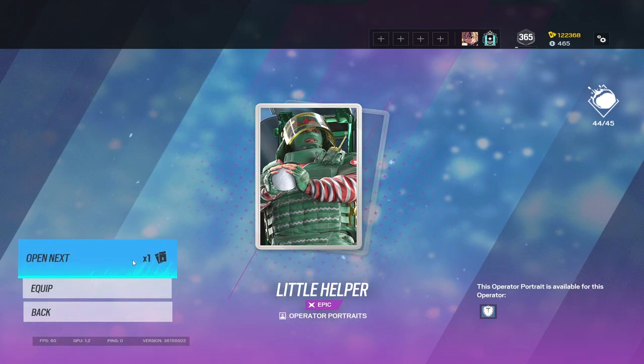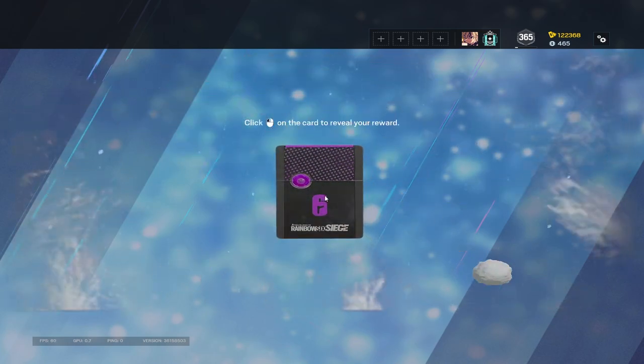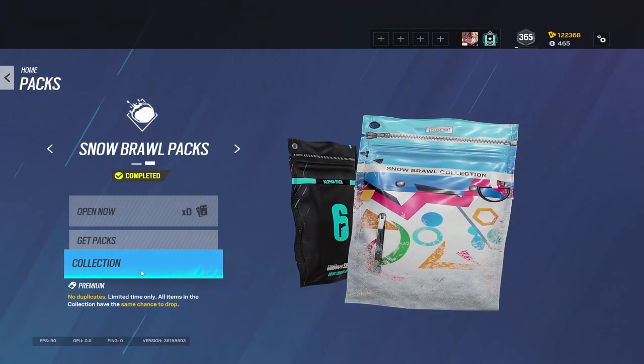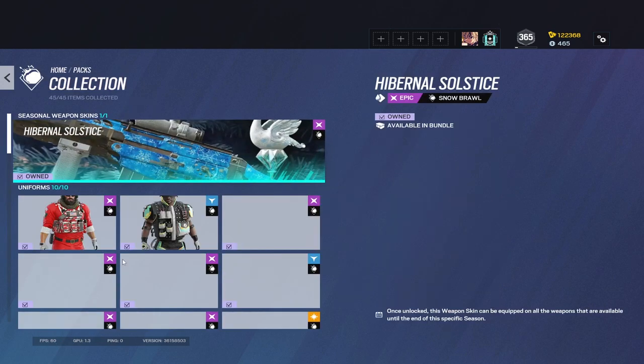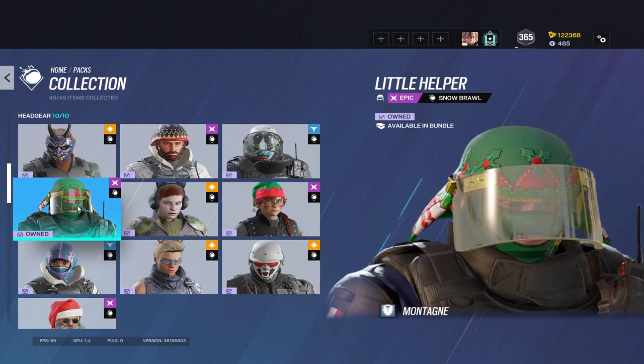Last pack — got Vigil's player card, not bad. I'm gonna have a few items I didn't get because I already owned them previously — got the Monty headgear from Christmas already and the Ash headgear.